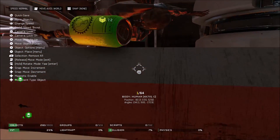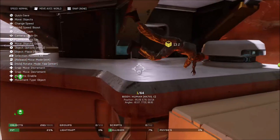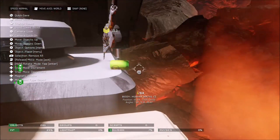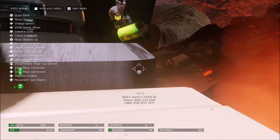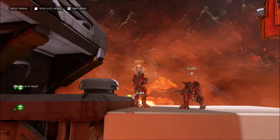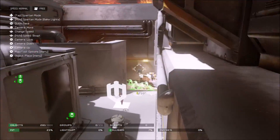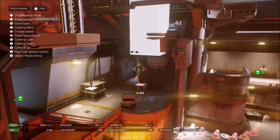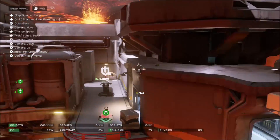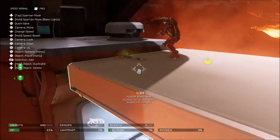If you want to get the can closer or play around with it, it's actually kind of hard to get it down. It's inside like a barrier, so you could possibly spawn a teleporter inside there and then just teleport to it. Interestingly, the dead body there is actually a forgeable object, but the soda can is not, so we're not sure why that is.